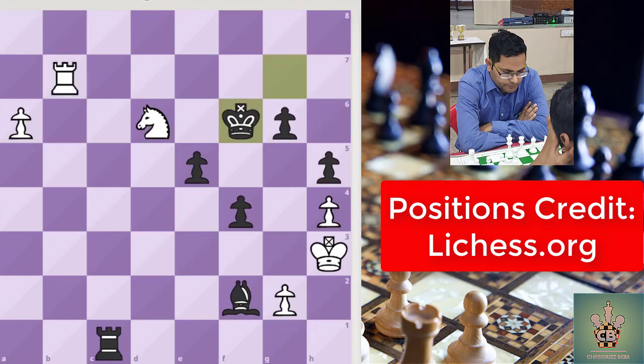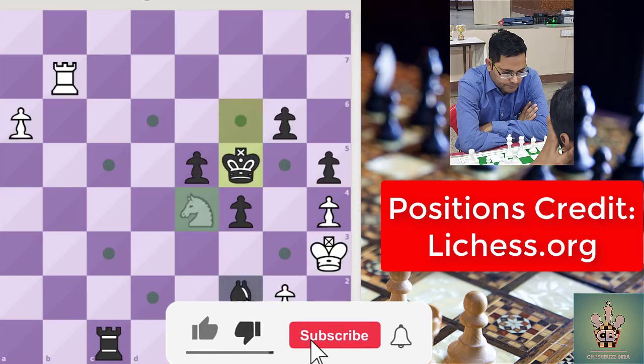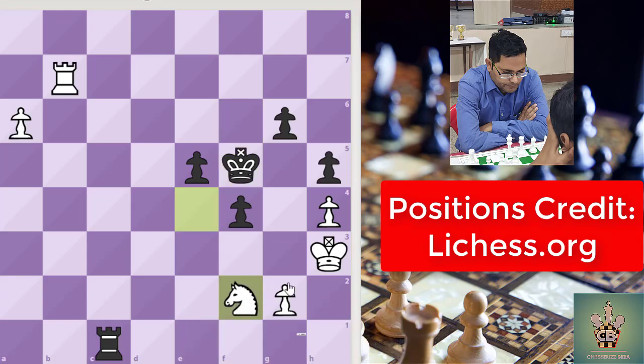After King f6, white can take advantage by attacking on this king and knight. I think you got the correct answer. Knight to e4, and after King moves, Knight to f2.